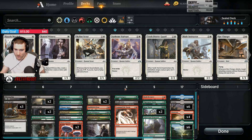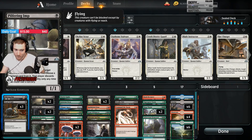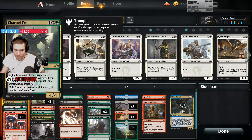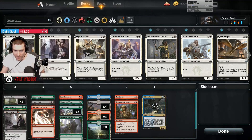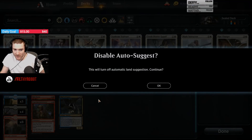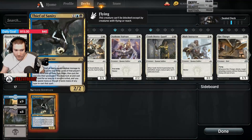Experimental Frenzy is splashable. So that's my first take on this — this is probably Golgari splashing red. My second take on this is: can we do something with red-white Experimental Frenzy fun stuff?